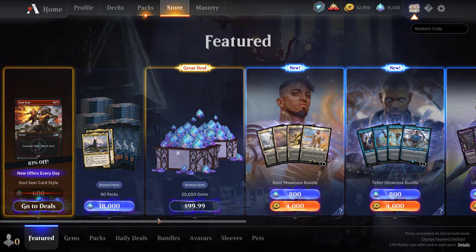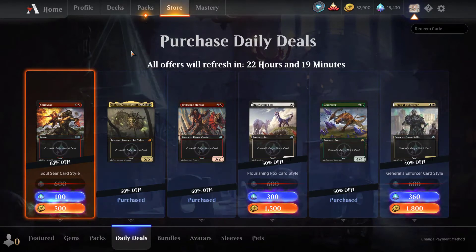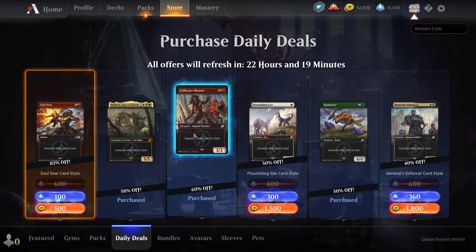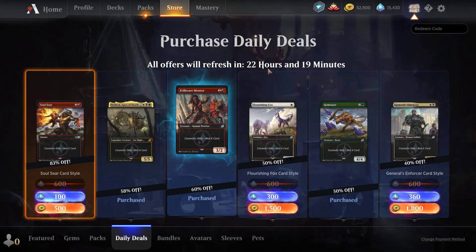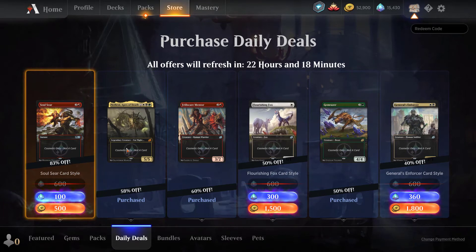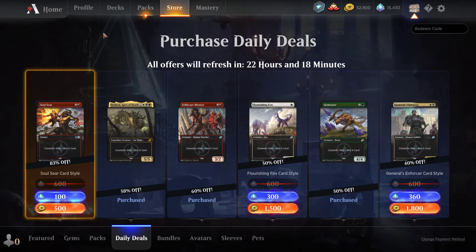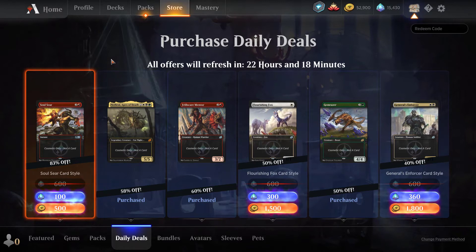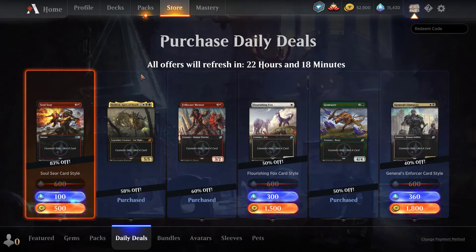In the store we've got more card styles. This kind of bothers me - all these cards were part of the mastery pass, so you bought the mastery pass and part of it was presumably to get these card styles. But then after you get them, they offer them in the store at what seems like a lower price. It feels like a slap in the face to people who just previously paid for the mastery pass. Maybe they should offer alternate art ones for mastery pass holders, because you are paying for something and then later they offer it half price. It seems like a feel-bad situation, even if some people don't mind. Anyway, don't buy any of them.